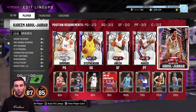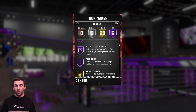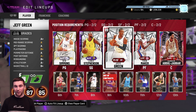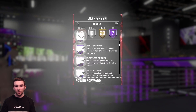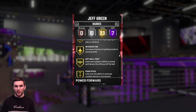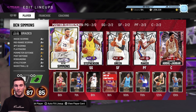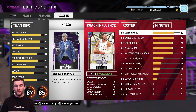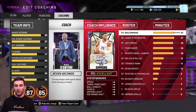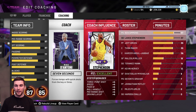We've got Kareem down in the paint if anything goes wrong. FatBoz I believe will be playing a zone against me. Thon Maker has range extender, and I think everyone here has it apart from Kareem. Jeff Green might not actually have it because he came out before they started dropping range extender on every card - and yeah, he doesn't. But Thon Maker does, Lance does, and Ben Simmons has it at hall of fame level.